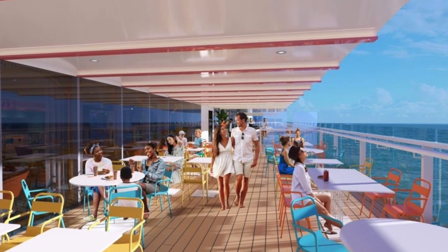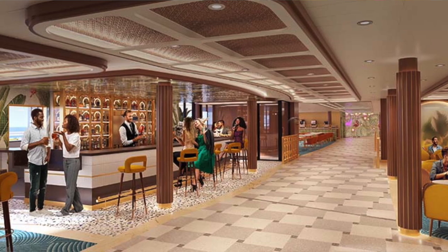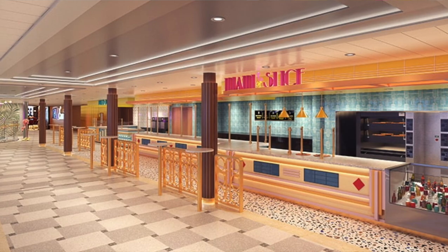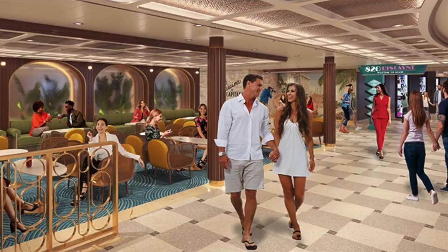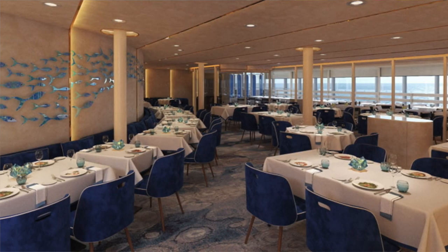The fourth zone we're going to discuss is 820 Biscayne, which is basically La Piazza on the Carnival Mardi Gras. The 820 Biscayne zone honors the original headquarters of Carnival in Miami where it all got started. This zone features Bar 820 that delivers tropical cocktails and Cuban coffee. If you're looking for food, look no further than Deco Deli, which is the deli on board, and Miami Slice, your new pizza place. For specialty dining, look no further than Cucina del Capitano, the Italian family style specialty restaurant, as well as Rudy's Seafood.